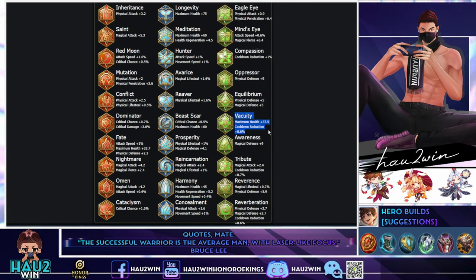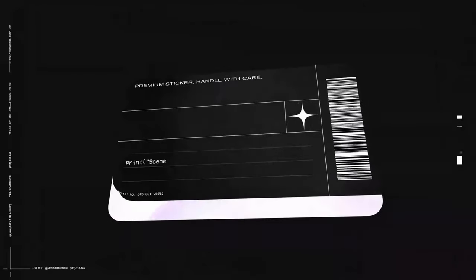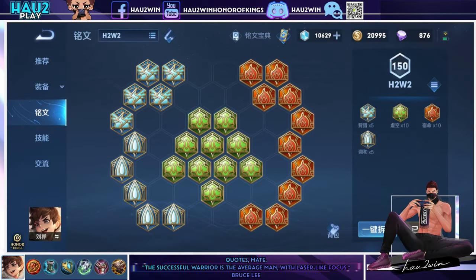For green arcana, most of the time I go with 10 times Facility. It gives cooldown reduction — a nice chunk — and max health. That's a great combination for Liu Shan.